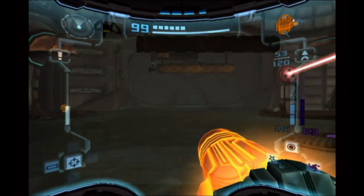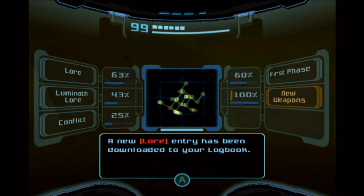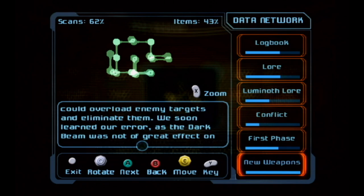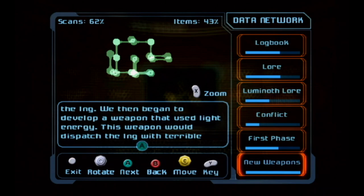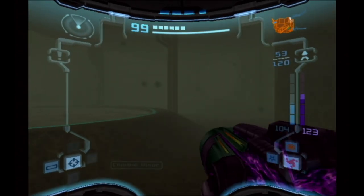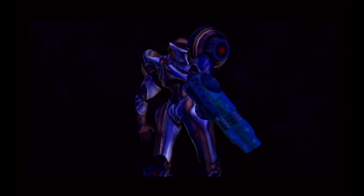Going through an underwater dark portal. Hope it doesn't spawn us right into poison. New weapons lore here: the Luminoth studied the Ing's attacks as dark energy, built weapons using it, but learned their error — the dark beam wasn't effective against the Ing. So they began developing a weapon using light energy, which would dispatch the Ing with terrible efficiency. First they made the dark beam, then figured out the opposite — light — would work. It does!